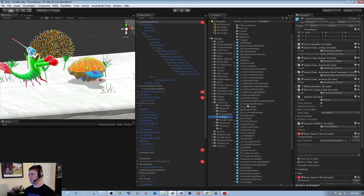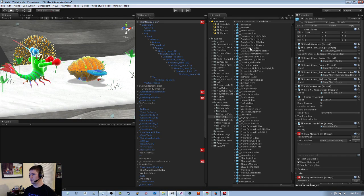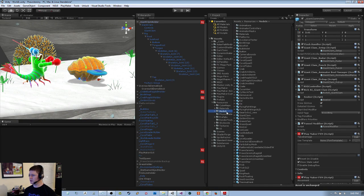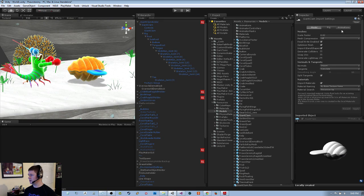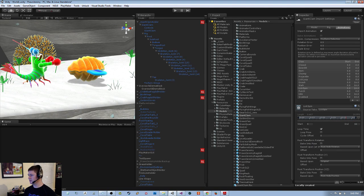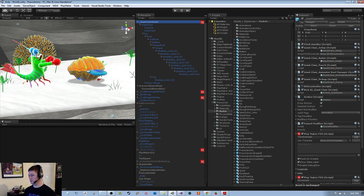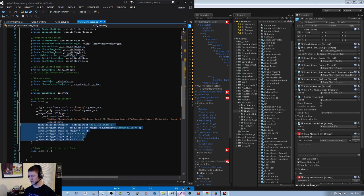I can click on animations like lick spin to preview how it looks. So we've got the animations in, the scene is saved, and the setup script is saved with the capsule collider.